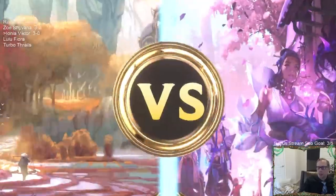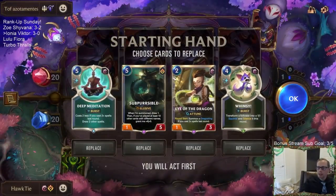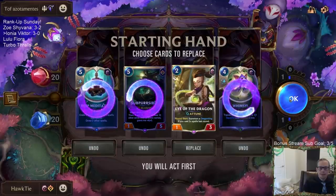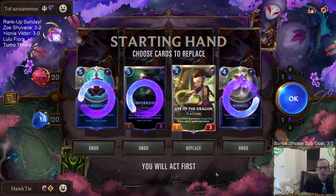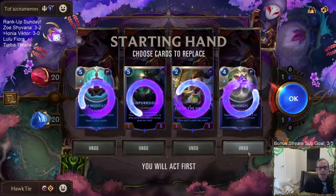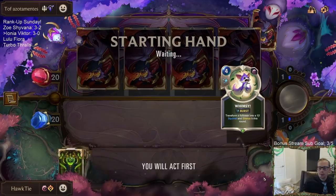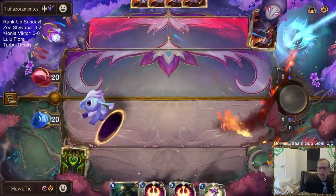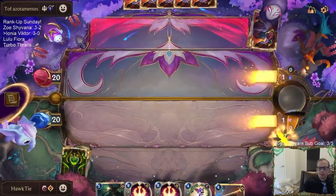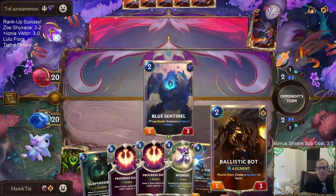Alright, same matchup — let's buckle down again. Not an easy one for a control deck. Either dragon doesn't really do anything here. I kind of want to keep the Whimsy because of how good it is against dragons, and send the rest back. Thinking the five mana and seven mana dragon. How does this happen again — drawing both Progress Days immediately?